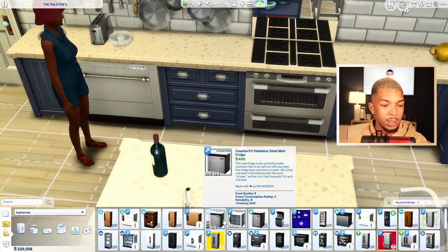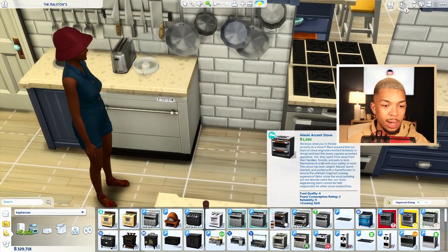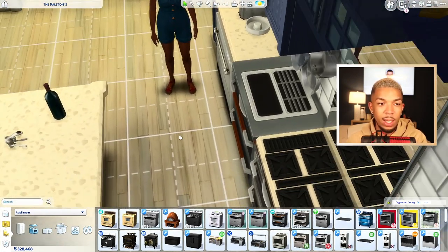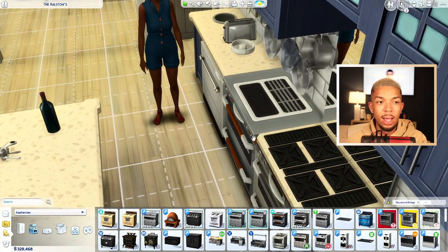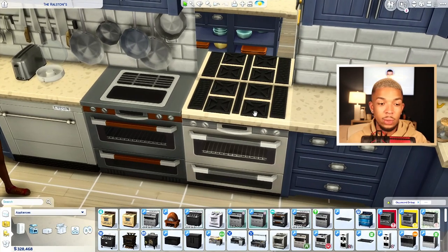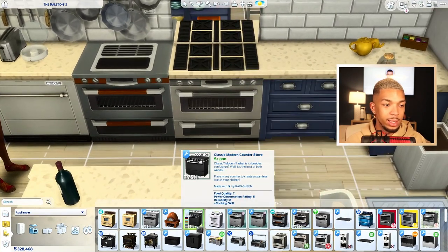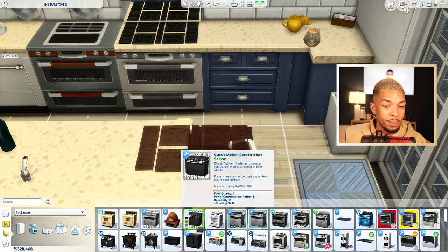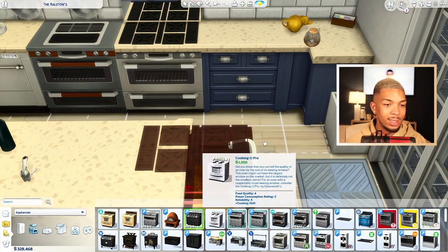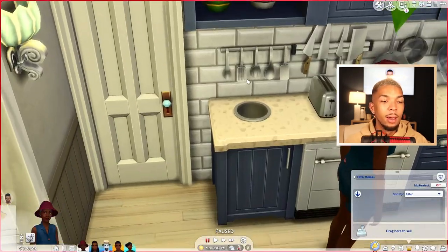If I pull out the original oven and put it next to the counterfeit one, it just doesn't look the same. With the parenthood counters and the little lip right here, the ovens never fit perfectly in line with the counters. But with this oven you don't have to worry about that. It comes in three flavors: the oven from Snowy Escape, a cool kitchen stuff or base game version, and the base game countertop one.